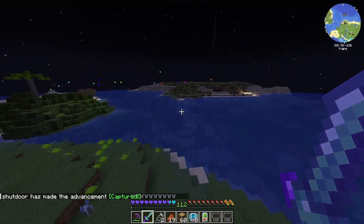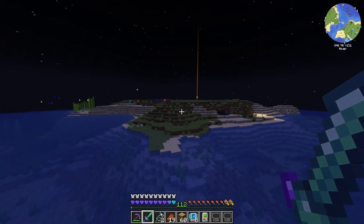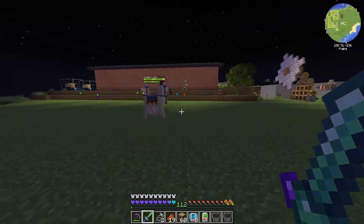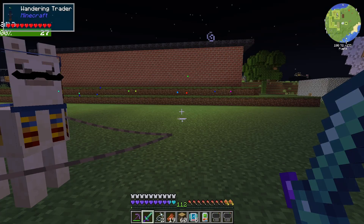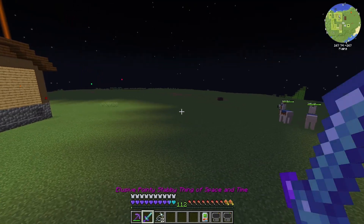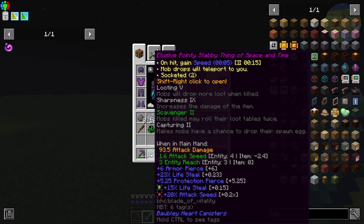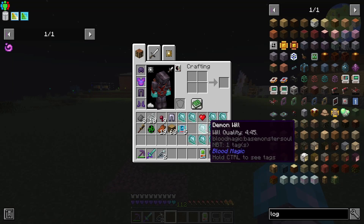We got our first Creeper Spawn Egg. The sword now has Capture 2, Scavenger 2, Sharpness 9, and Looting 5. I got an Axe from a Wandering Trader called the Bone Splitter — Sharpness 10, Mending, Scavenger 2, Capture 2, Looting 5, Unbreaking 3. I threw that in the Disenchanter over in the Void Dimension and was able to quickly get that going. Now we have the ability to get Spawn Eggs without having to get into Apotheosis Enchanting. Scavenger 2, by the way — mobs killed may roll their loot table twice, which could allow for multiple Spawn Eggs or multiple drops of Gunpowder.